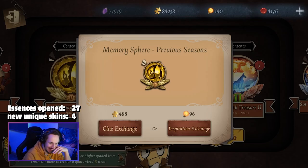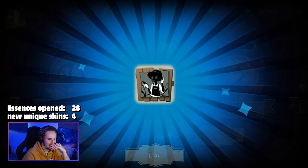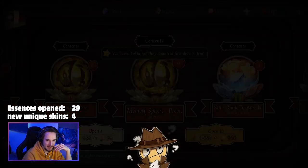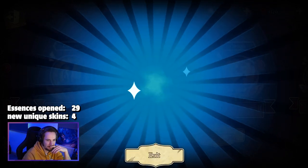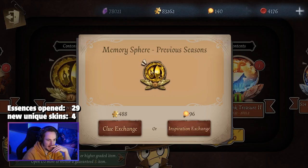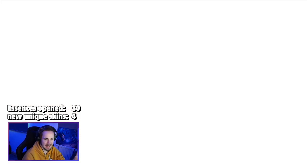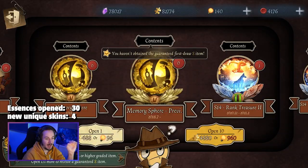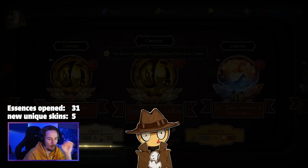Oh nice — didn't know we could get pets too! Thank you Emma graffiti for the six fragments. The Olive Branch — so now after this one we have 20 more essences until we get a guaranteed A-Tier skin. It's Emma again — I appreciate it. So now we have 20 more essences until we get a guaranteed A-Tier. Let's see if we have to open all 20.